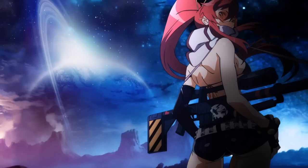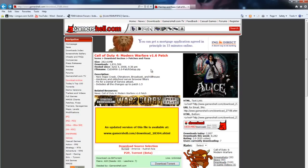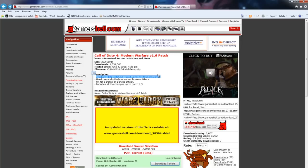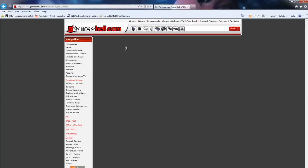So first off, once you've installed the game you're going to be behind on a couple of patches and these need to be downloaded manually. The place I'd personally get them from is the likes of GamersHell — it's probably one of the most trusted sites for downloading stuff like this. You can download the 1.6 patch straight away because it contains everything up to patch 1.5, including the new maps. After this you also need to download the 1.7 patch.